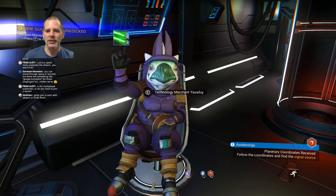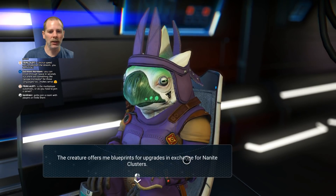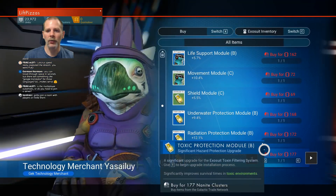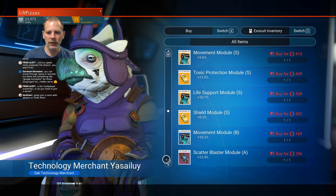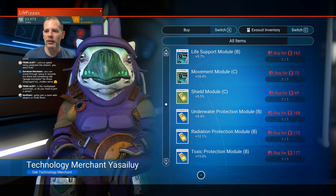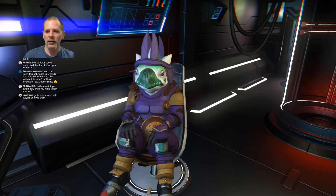And let's see. It's another technology merchant — I think this is the suit technology stuff. What do they have for upgrade modules? Life support, movement. Yeah, so we definitely need to get more. These are all expensive compared to what we have — we've only got 27 nanite clusters. Let's get out of there.